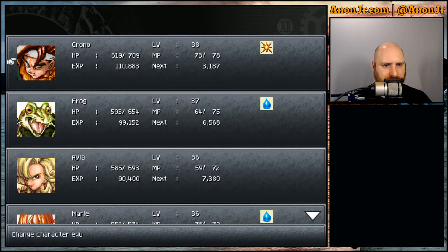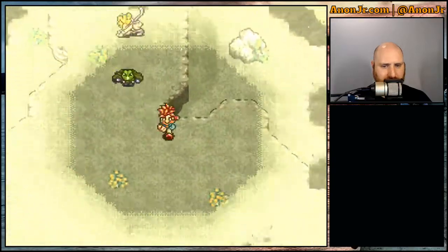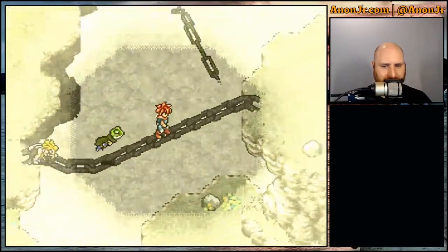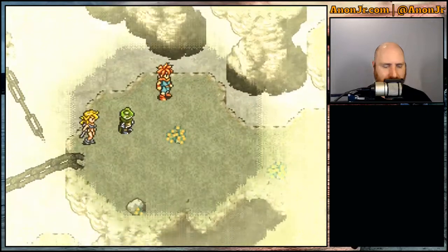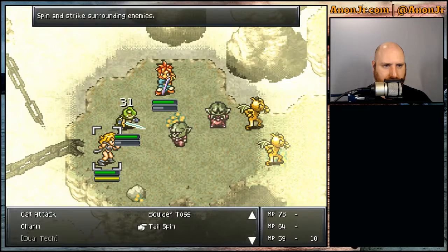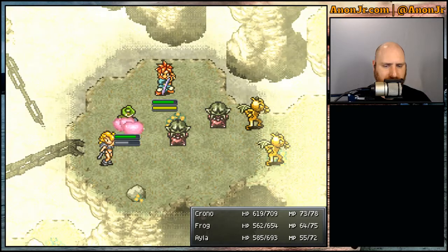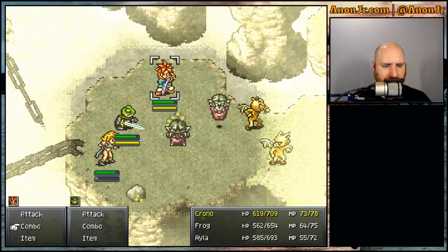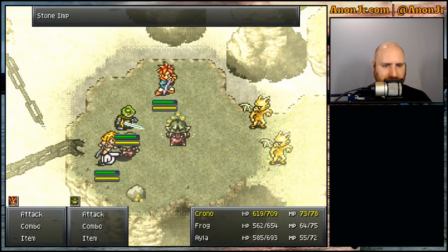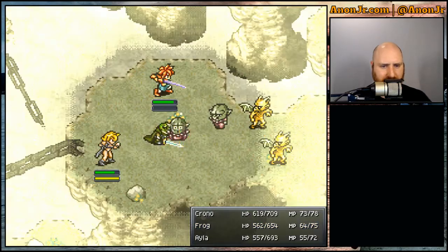Crono's got 110,000 XP before he goes up another level — he should be okay for a little bit. Charm — does that guy have anything to charm? A mid-Ether. Not exactly what I wanted, but we'll attack him and attack him and see if we can get these guys out of the way.